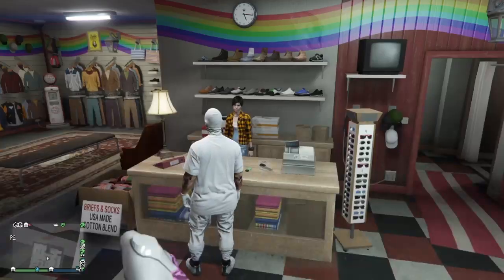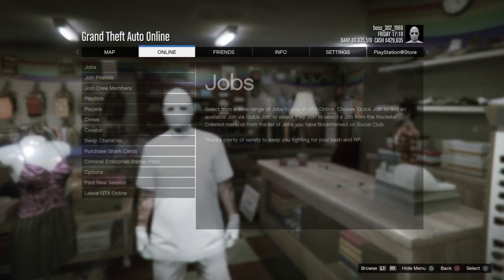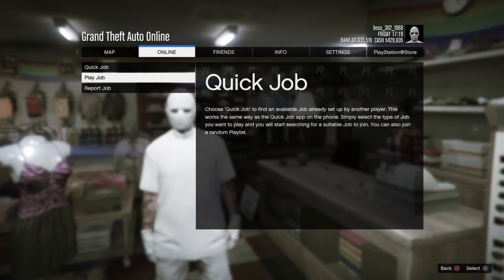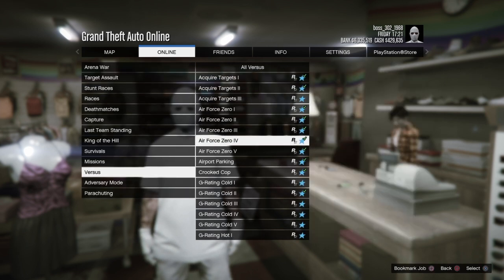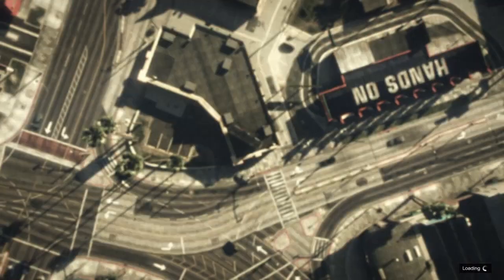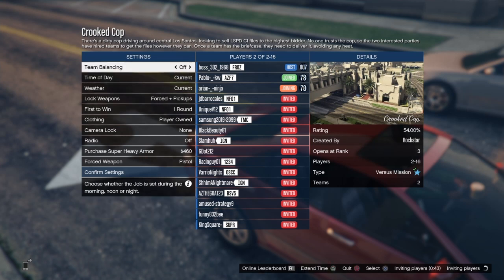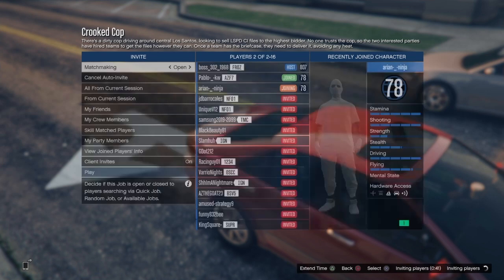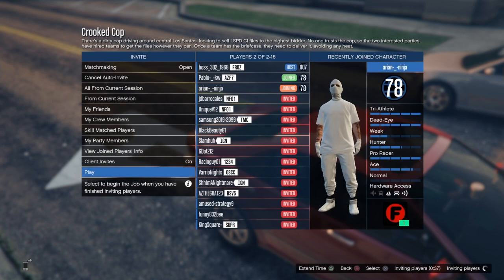Now that you've saved your outfit, go to pause, go to online, go to jobs, play jobs, Rockstar created, go to versus, and start up Crooked Cop. As soon as you get into the Crooked Cop loading screen, put clothing on player owned, then get another person inside the lobby and start it up.